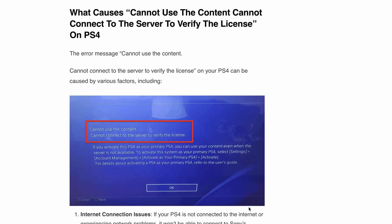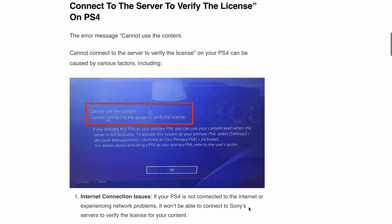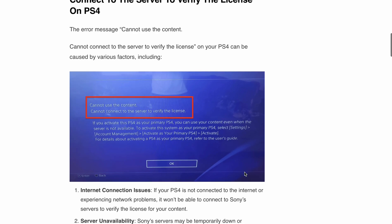Hello, welcome back to our YouTube channel. Are you getting an error pop-up on your PS4 saying 'Can't use the content' or 'Can't connect to the server to verify the license'? If you activate this PS4 as your primary PS4, you can use your content even when the server is not available. If you are getting this error message, no worries — in this video we will be discussing step-by-step troubleshooting to fix this error.